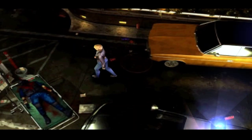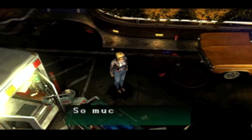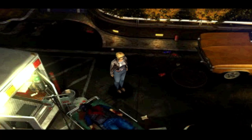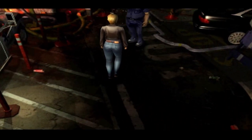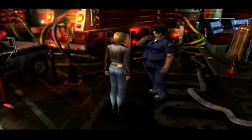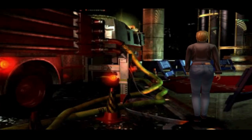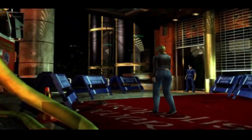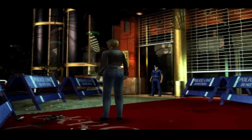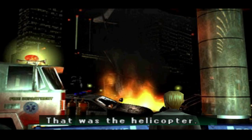Parasite Eve 2 is a survival horror video game and the sequel to the original Parasite Eve, developed and published by Square Enix for the PlayStation in 1999. The game takes place three years after the events of the first game, where protagonist Aya Brea, a former NYPD officer, discovers that she has special powers linked to mitochondrial mutation. In the sequel, Aya is now a member of the FBI's Mitochondrian Investigation and Suppression Team, a special task force assigned to investigate and eliminate any potential threats related to the mitochondria phenomenon.